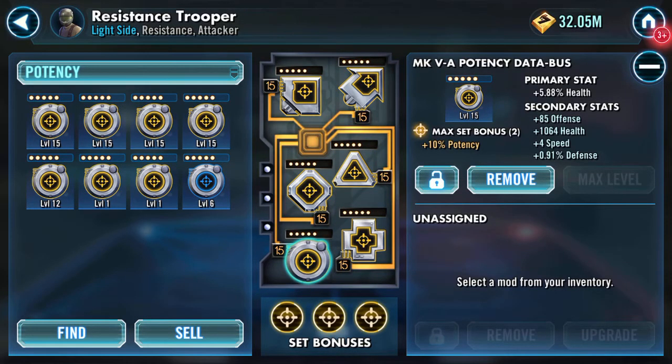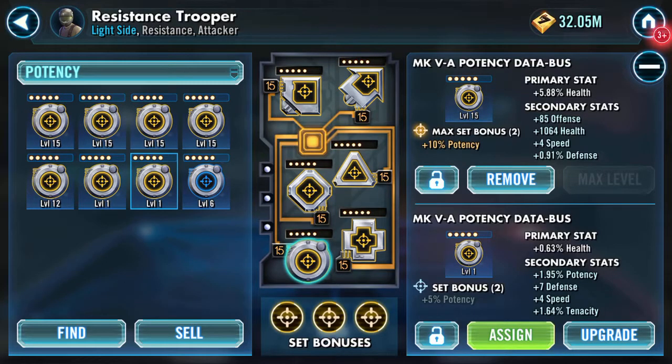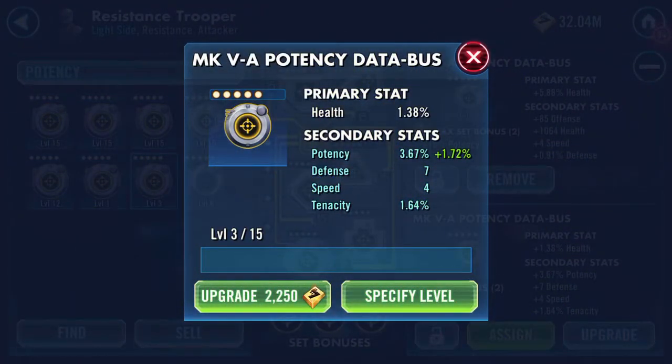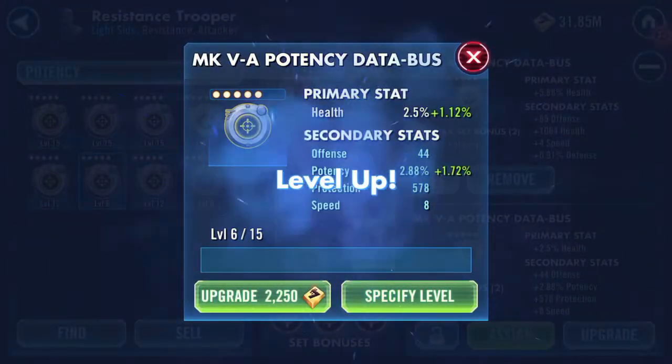Hello Galaxy Heroes! This is just a modding thing I'm looking through. I've got some interesting potency mods — probably not going to put them on Resistance Trooper, I mean that's a lovely mod that's already on there. I'd level them up — potency on a potency mod, that's always good. This one's showing three seconds, five more.